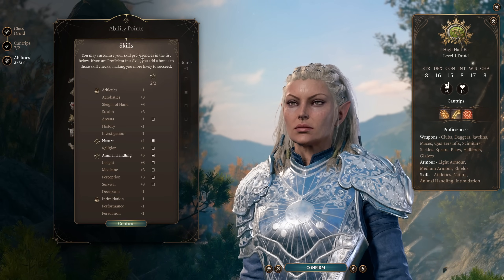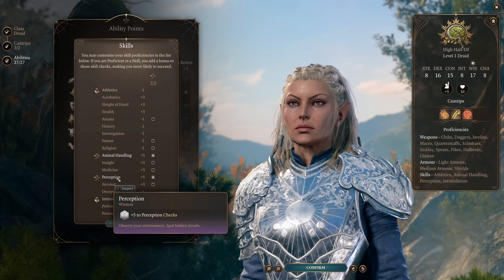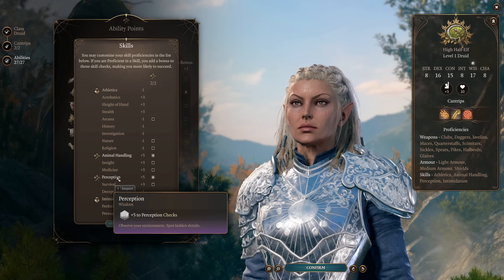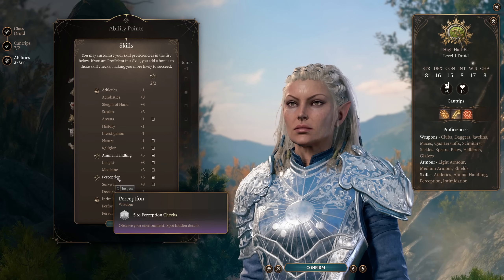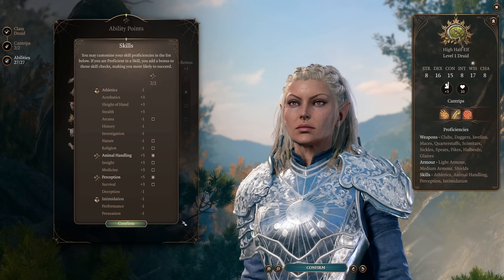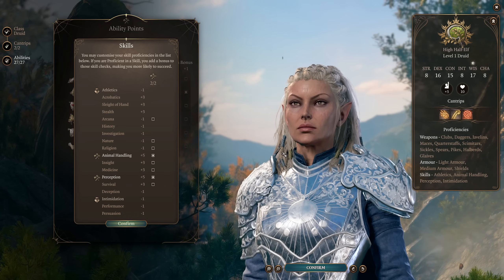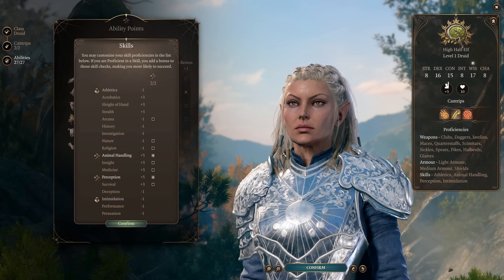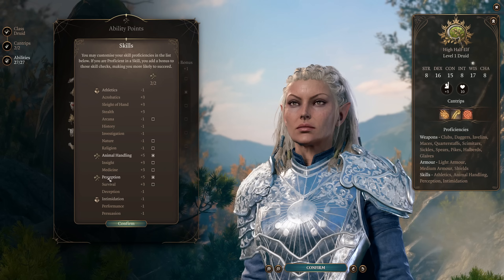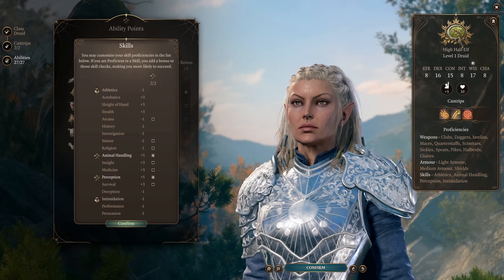For skill selection, the only thing that is really important is that you absolutely make sure you have Perception. Perception is one of the best two or three skills in the game. Druids are the best at Perception because they are the only character that both wants to maximize their Wisdom and gets Perception proficiency by default — they're the best at looking at things.